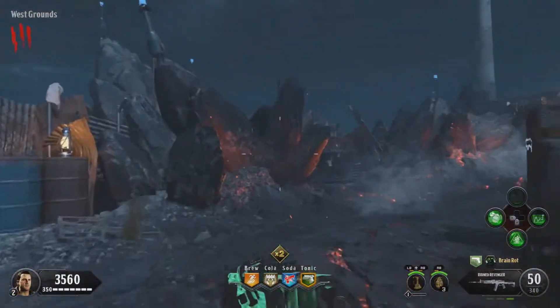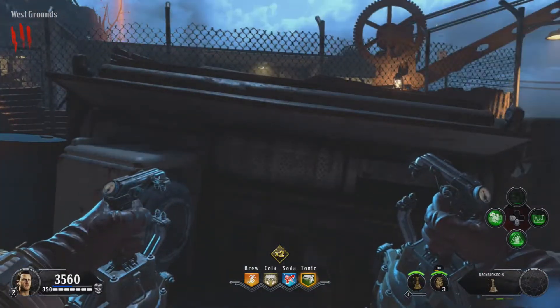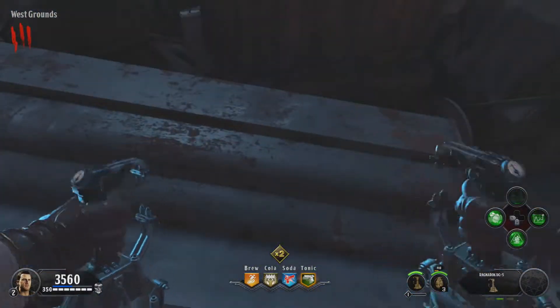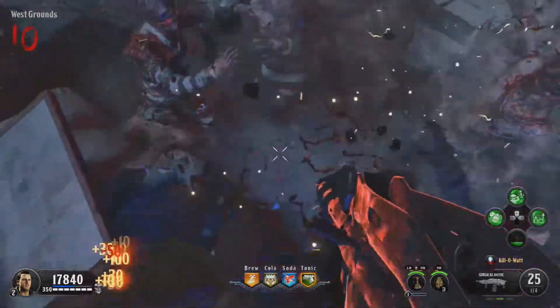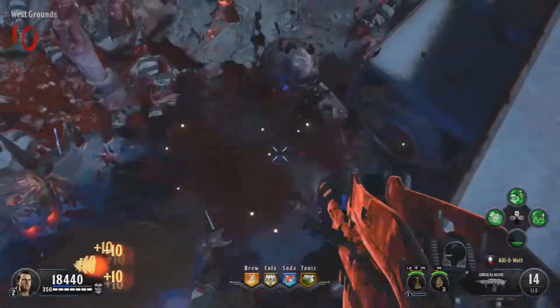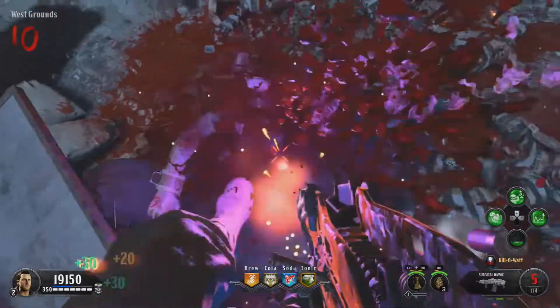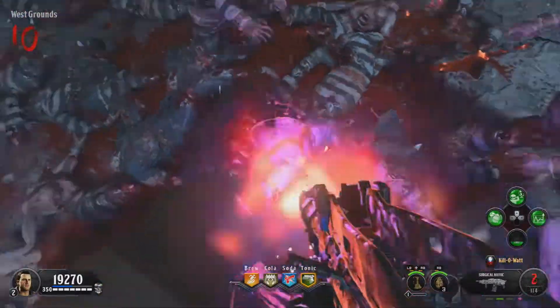The glitch is located near spawn. What you want to do is come to my location — where you see all this garbage, look in the middle a bit. Take out your Ragnarok, move a little forward, jump, and slam. You should be able to glitch in.